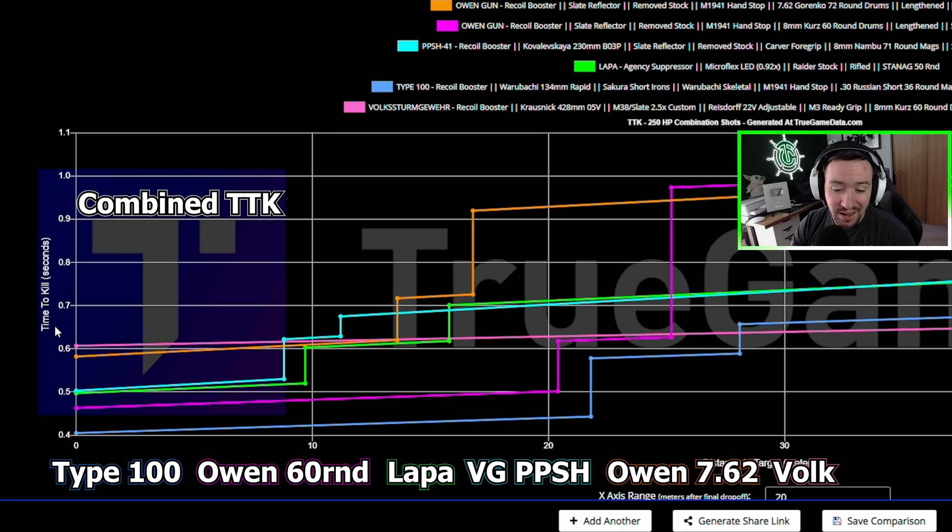And then in pink I have the max strafe speed build. This gun is just incredibly fast — a little bit slower time to kills, but you can aim-walk as fast as you would normally walk, and basically it makes people miss shots like crazy. This is just one of the most fun guns to use, and people can't hit your shots because of how fast you're moving.